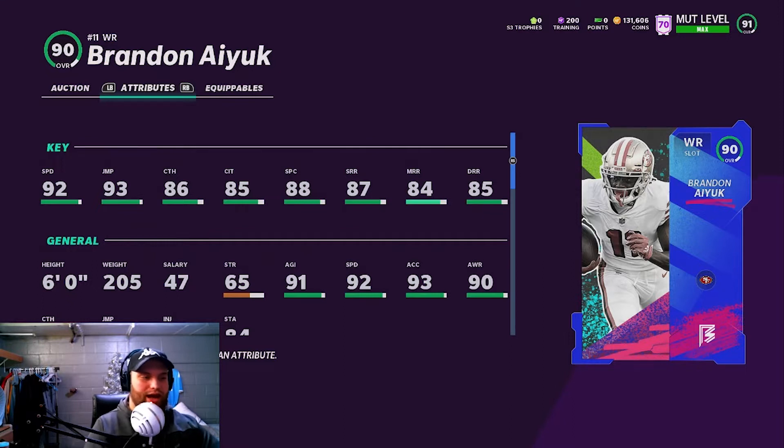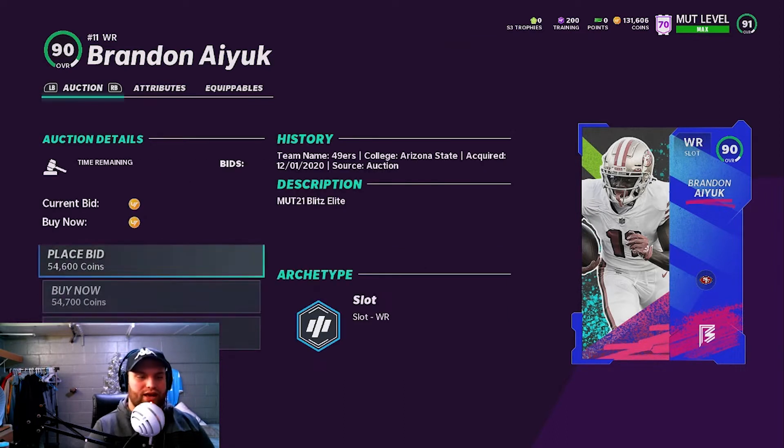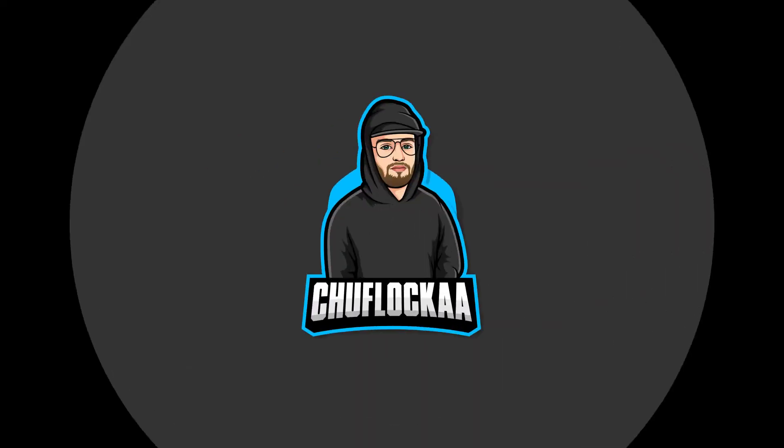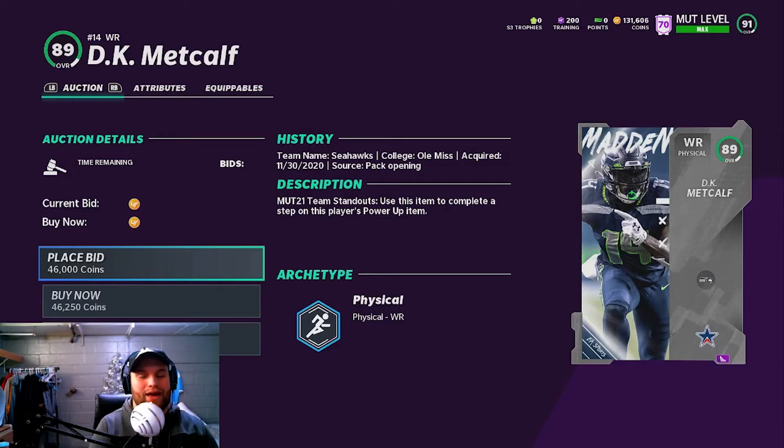He has 92 speed and 93 jumping. A lot of people use the 49ers theme team, and this card would be insane with double sprinting — you get him up to 95 speed on a 49ers team, actually 96 if you have 50 out of 50. Just wait till he hits under 50k; the price fluctuates throughout the day. This is a must-have wide receiver in your lineup.